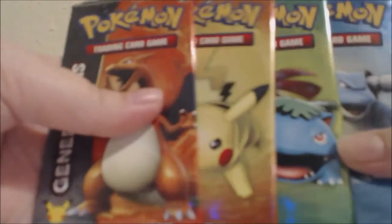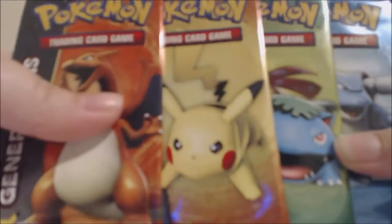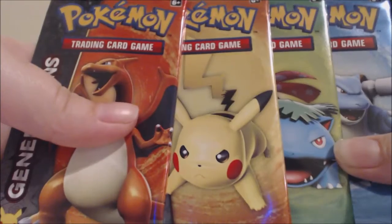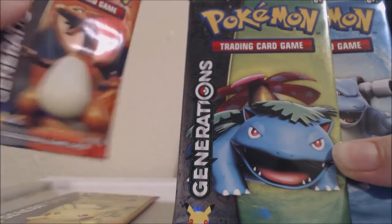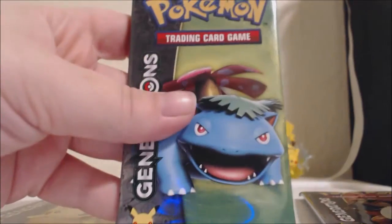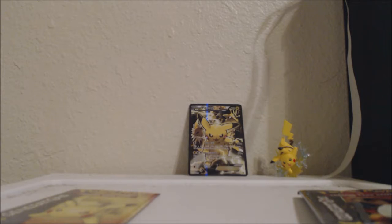And we have our four booster packs. Since this is a Pikachu EX box, we'll save Pikachu for last. Let's start with Venusaur — can't go wrong with Venusaur, right?